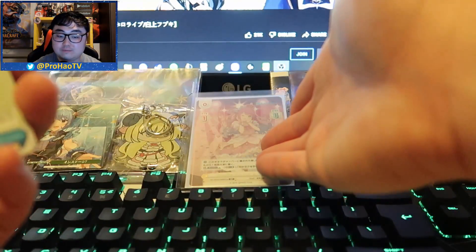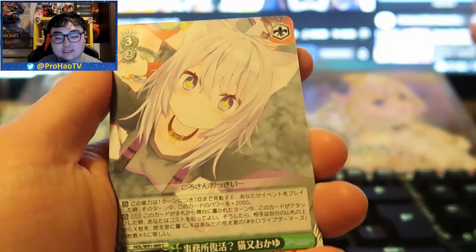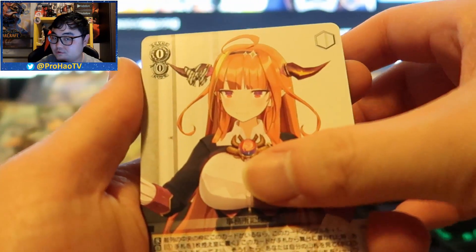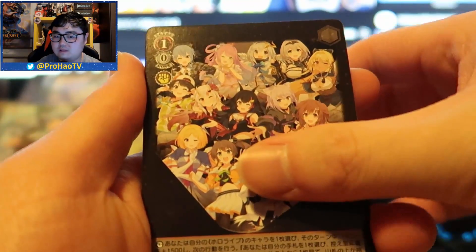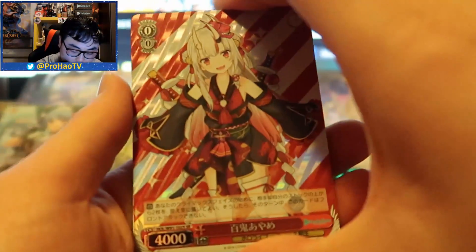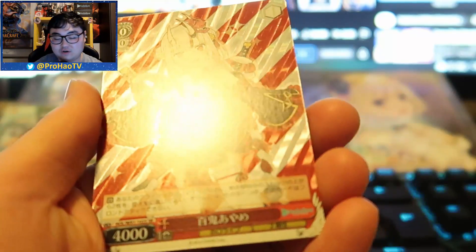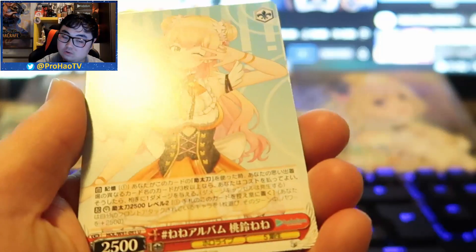If I don't pull a signature card, that means three boxes without one — I might have to pull out the big guns. The reason I have the guaranteed signed card is because there's a box that gives you one, but from a different set. Okay, first pack: we got Coco, then what I believe is one of their concerts. Next — oh, we're starting with a super rare card from Ayame! This is one of the better cards you can pull in a box, but I already have this one, which is sad as it might have taken the spot of a signature card.